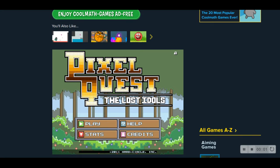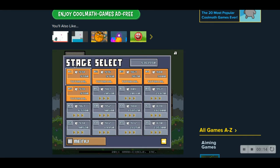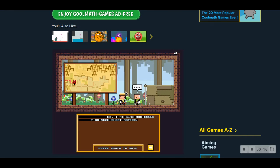Hello and welcome to my first Pixel Quest speedrun. I will be doing the 16 level category glitched. Time's gonna start whenever I press space here. 3, 2, 1, go.